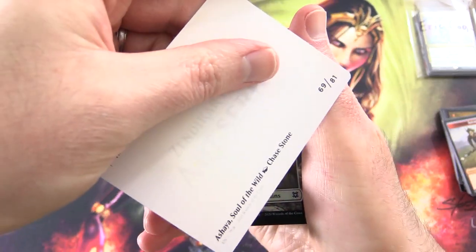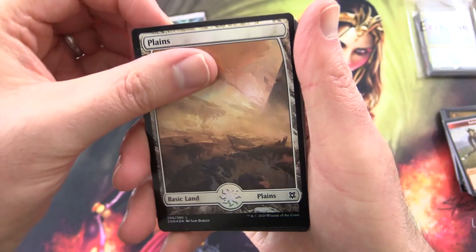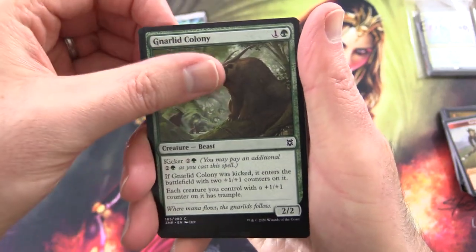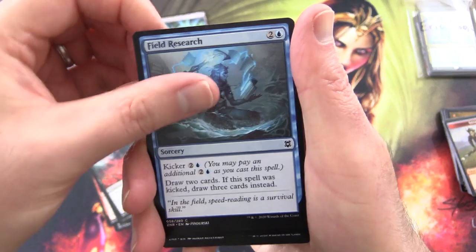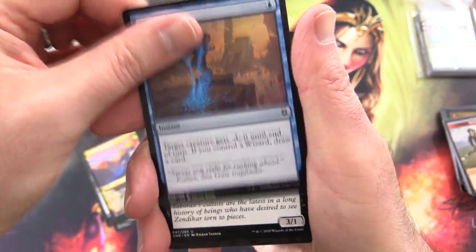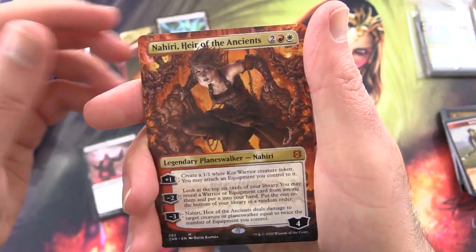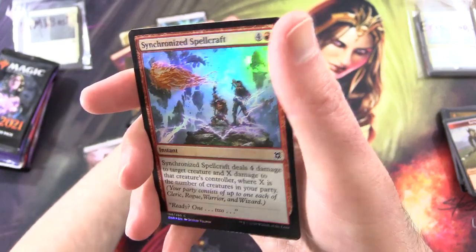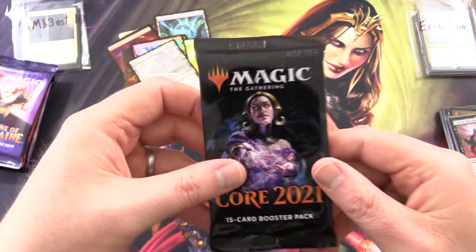This next one — that is Ashaya, Soul of the Wild. We've got a Foil Plains, Gnarled Colony, Royal Eruption, Scorch Rider, Blood Beckoning, Field Research, Life Reform Blight, Brushfire Elemental Showcase, Chilling Trap, Demon's Disciple. And another Mythic — Nahiri, Heir of the Ancients, Borderless Version. Foil Synchronized Spellcraft and a Waste from the list. Not bad at all — doing pretty well here for Dambeest117.